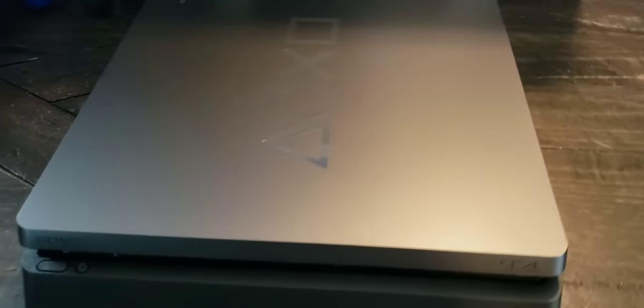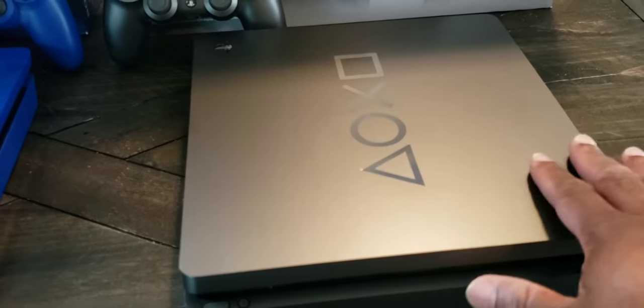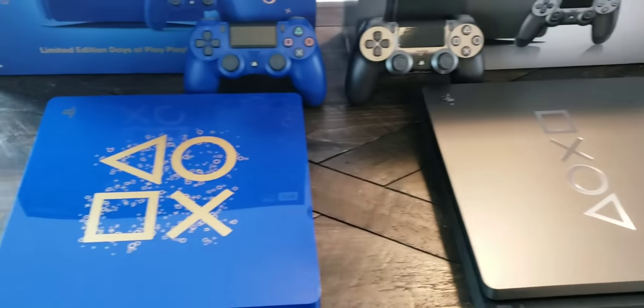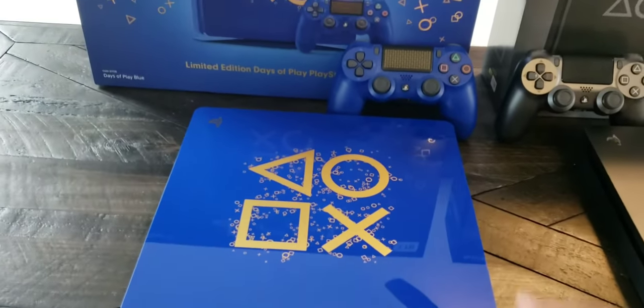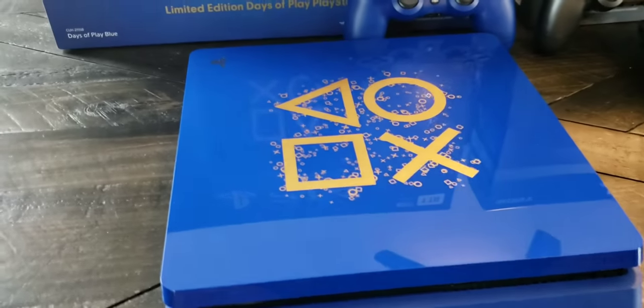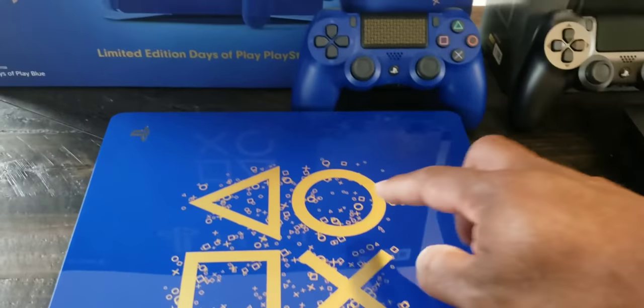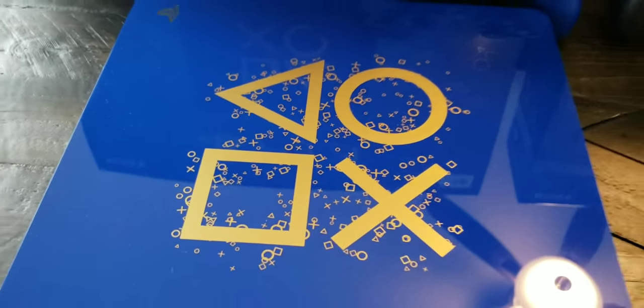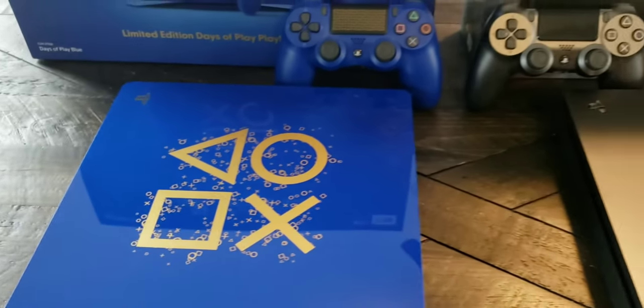Wow, this thing looks really really cool up close. It's got that steel look about it — very very cool. And I still love my 2018 model, that looks really nice — so glossy. I love the way they did the triangles and squares bursting out of the console; that's really cool.